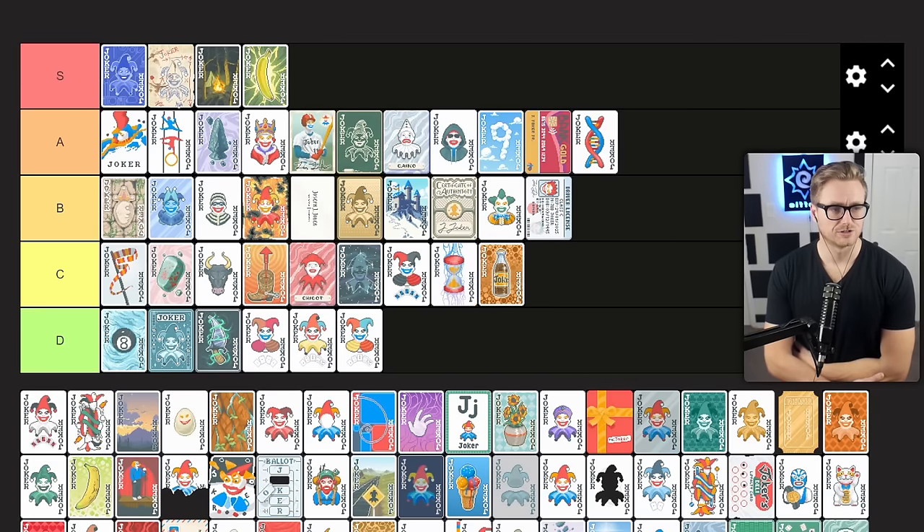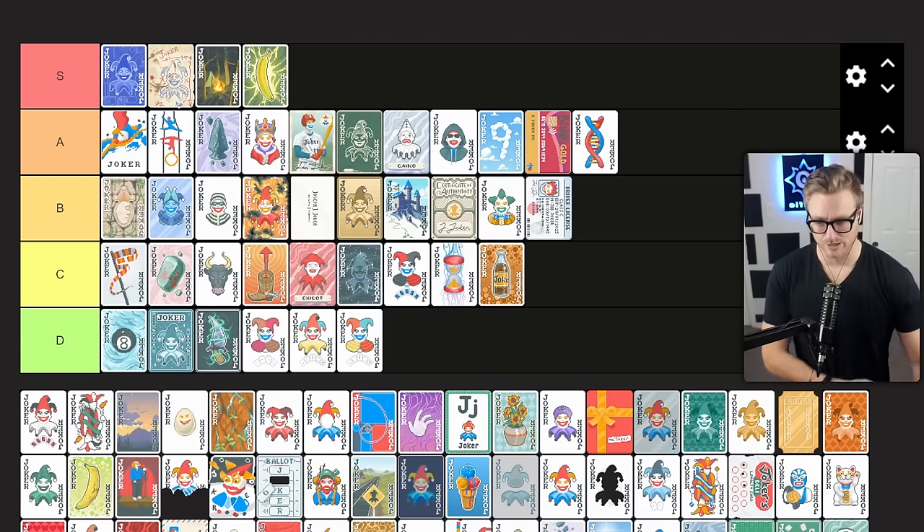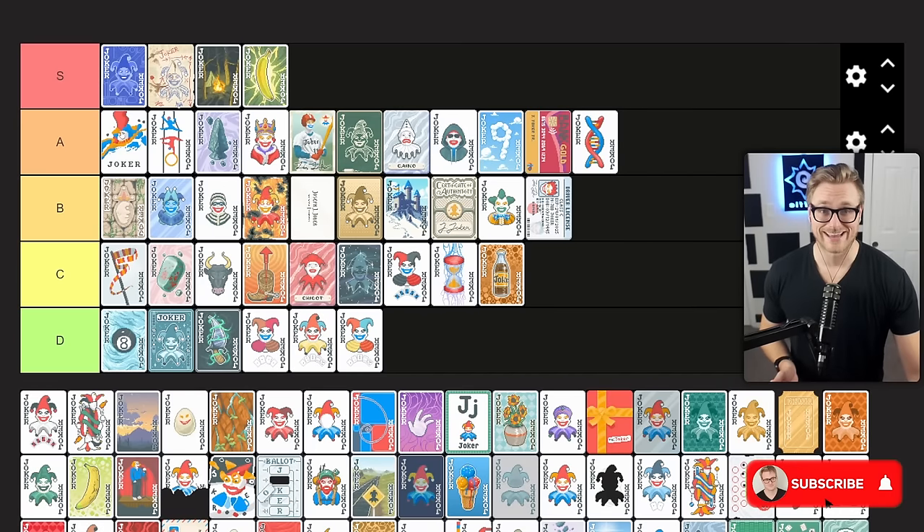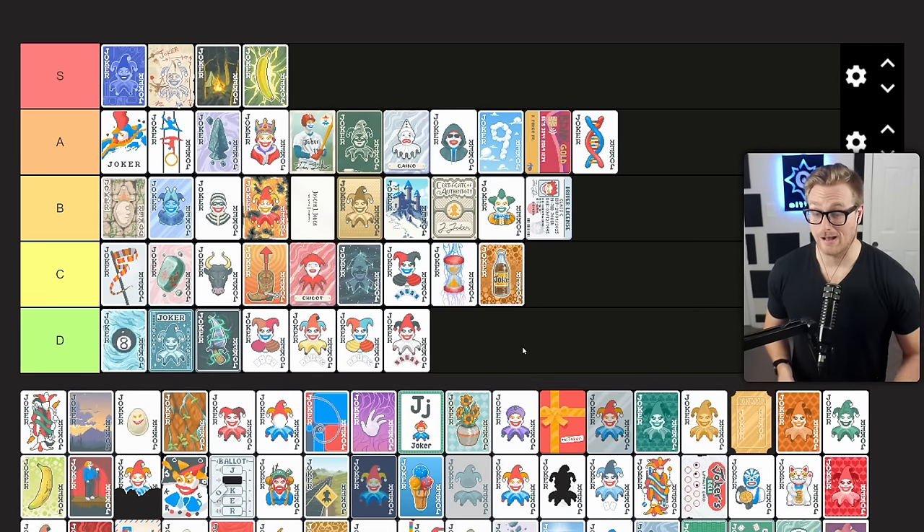Droll Joker gives you plus 10 mult if played hand contains a flush. I'm not a big fan of flushes on gold stake runs because of the decreased hand size and reduced discards. But even if you are playing flushes, Droll Joker is just not a good joker unless it's very early in the run because plus 10 mult is not a lot. Compared to something like Abstract Joker with a full joker roster, it's just a worse option. D tier — I'll pick it up if I'm desperate for point scoring in the early game, but move out of it as quickly as possible.